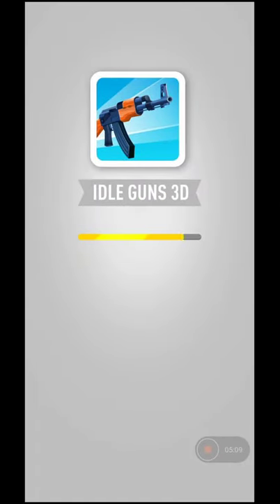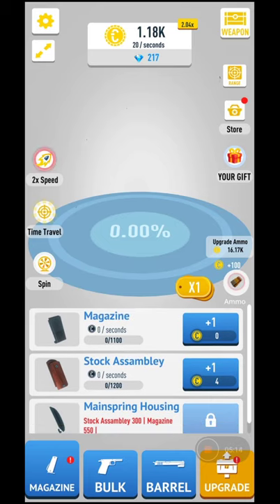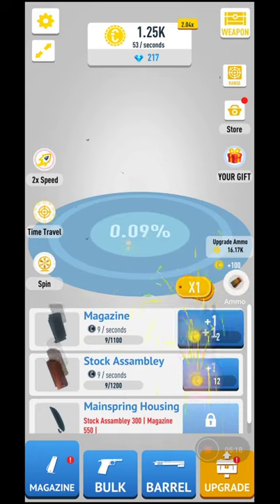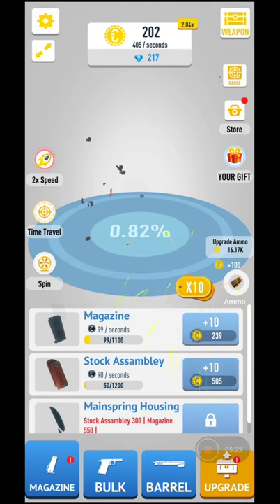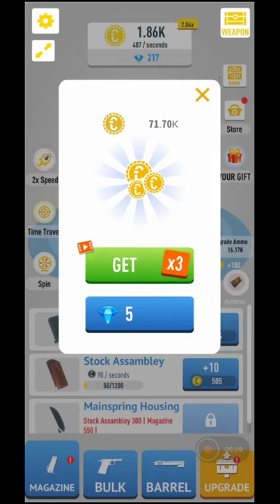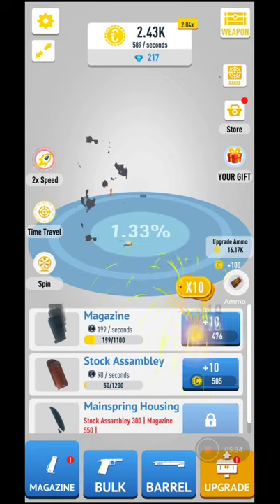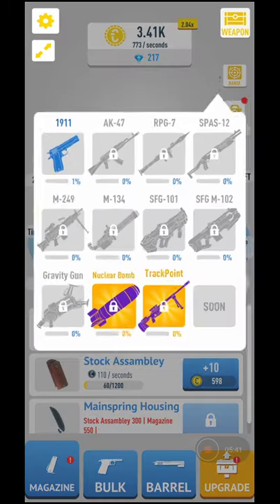We're back, it's restarting. As you can see nothing is here yet — I need to build the magazine and stock assembly. Going for the multiplier makes it easier. Something is building over there. There are lots and lots of ads. Quite a good sum on that coin but I'm not going to watch the ad — I'm too tired of watching so many ads in these games.